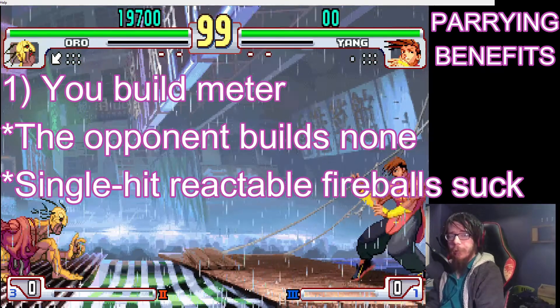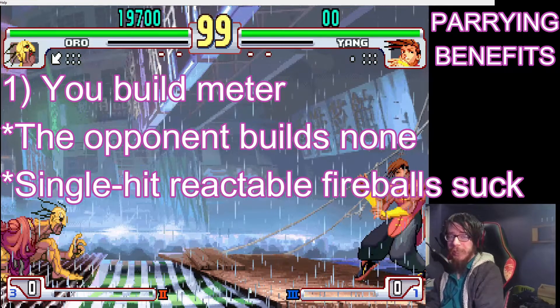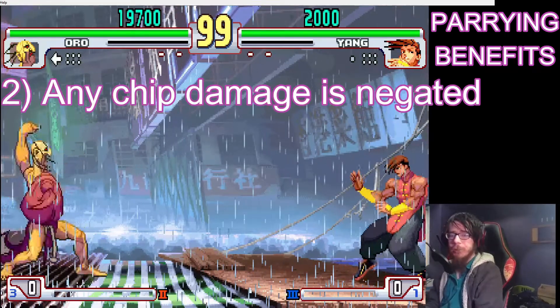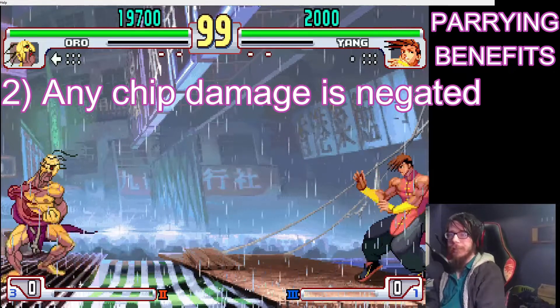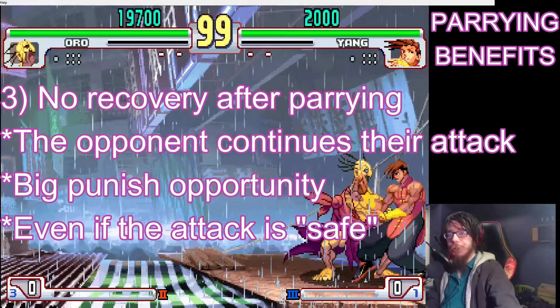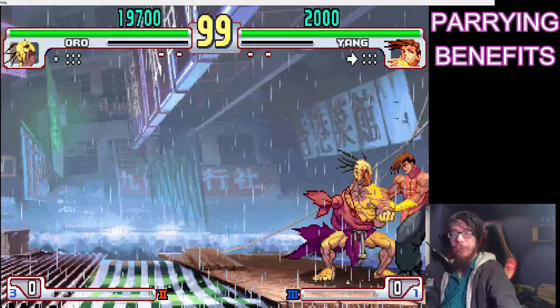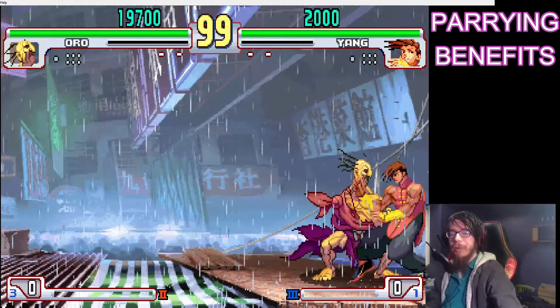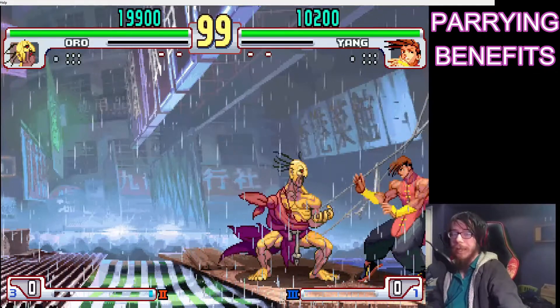This makes throwing fireballs in the neutral game a bit worse than you would expect from a Street Fighter game. Number two is no chip damage — so if he blocks this, he takes a little bit of damage. Number three is you recover instantly, so if he blocks this attack, there's no way for him to punish. But if he parries the attack, then he can.